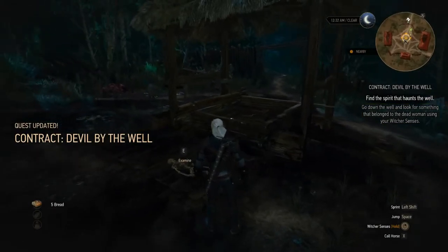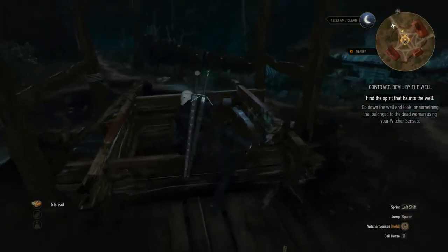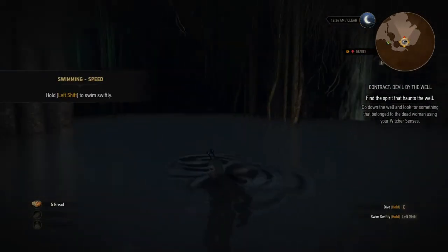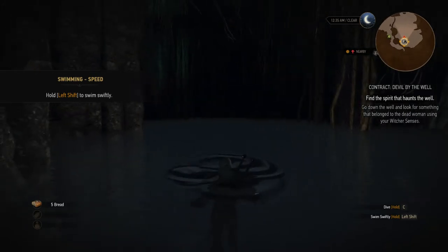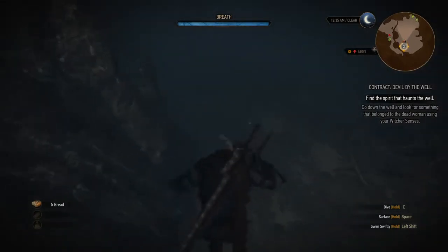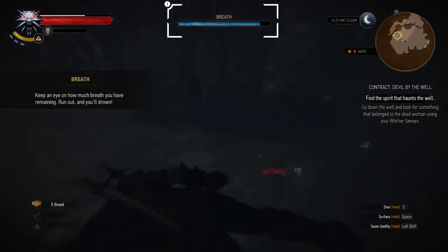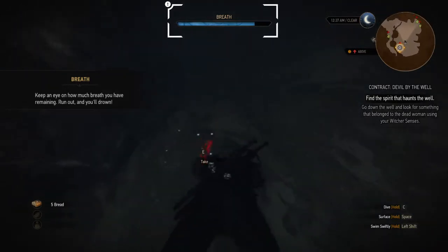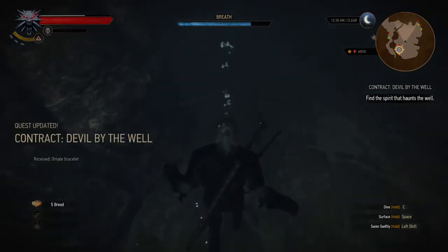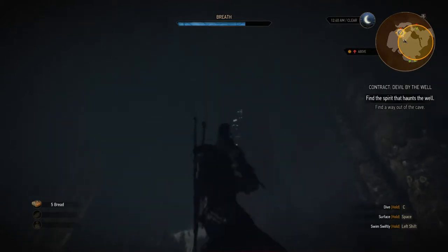As Geralt already said, we need to jump down to find that item. Jump into the water, press C to dive, and put your Witcher sense up. You will see there is blood over here. Take it — it's the bracelet, that's the item from the witch. Press Space to surface and swim back up.